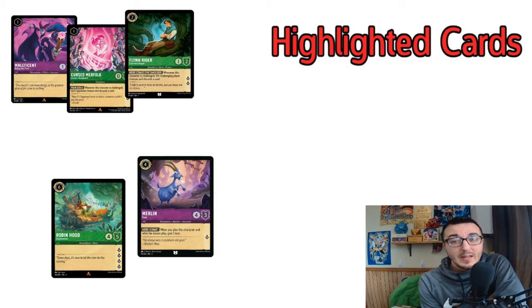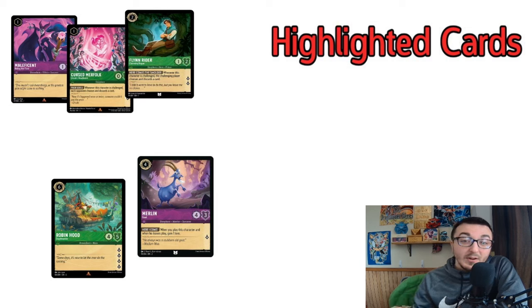Another day, another deck. Is this deck something you have to worry about? Can it take it to the meta? I think it can. I've been testing, refining, and working on it. Amethyst Emerald Tempo has been very strong this format. The way the format is shifting, this deck can get pretty aggressive — taking advantage of cards like Maleficent or even Pua to get a lot of questing done early, then finishing with late-game cards like Robin Hood the Daydreamer and Merlin's Goat.